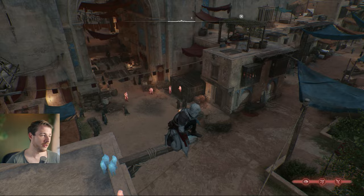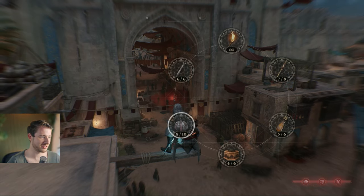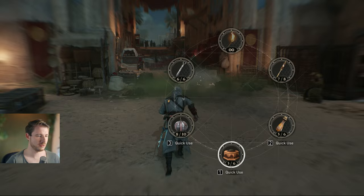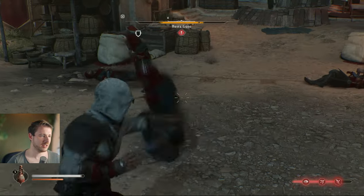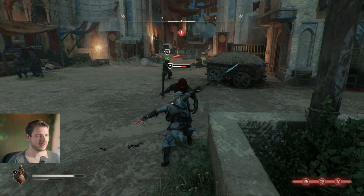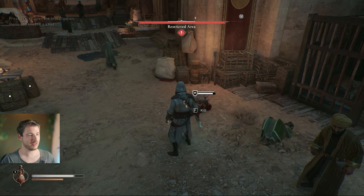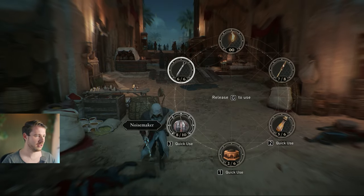I also love the noisemaker-trap combo: place a trap, then attract enemies with the noisemaker so they all walk into it. Everyone goes down and you can finish them off. For the boss — he doesn't really get caught by traps, it just annoys him — but throwing knives are super awesome on him. Throw a few knives and he dies very quickly. A guard trapped before the fight is still down even during the boss encounter — an eternity of crowd control.